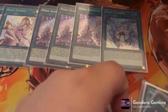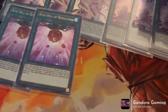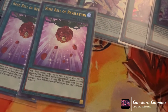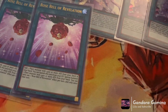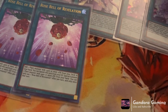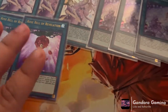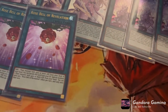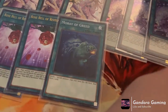Next is a personal tech choice of mine — Rose Bell of Revelation. I don't see it in anyone's list and I think that's crazy. Basically this card lets you add a monster with 2400 or more attack from your deck to your hand. You can also banish this card from your graveyard to special summon one plant monster with 2400 or more attack from your hand. It's only once per turn, but being able to add any of your big guys to hand and then have a graveyard effect too is really really strong.